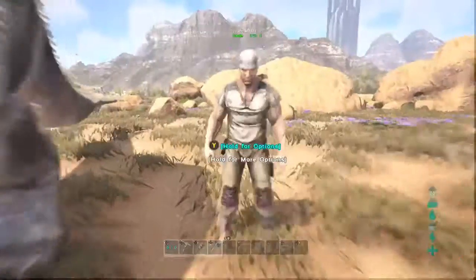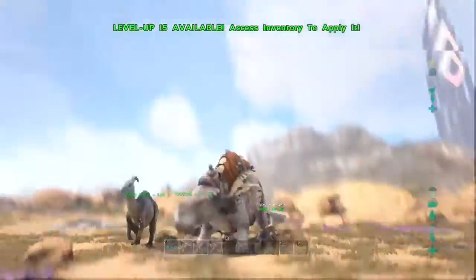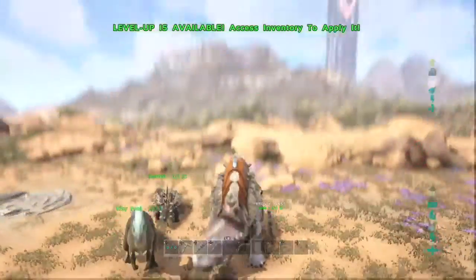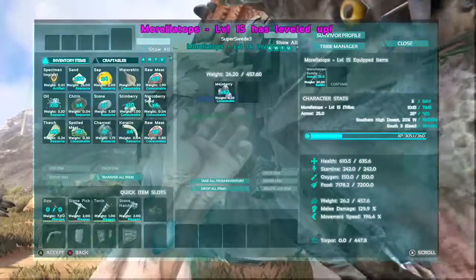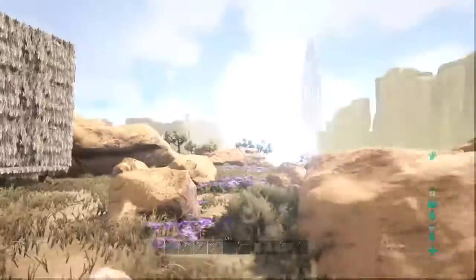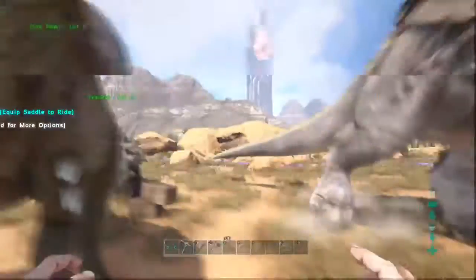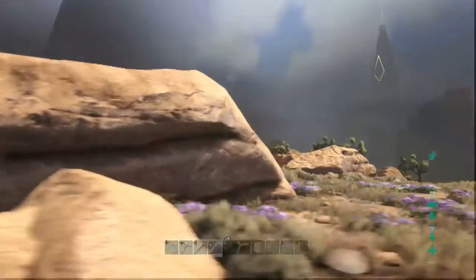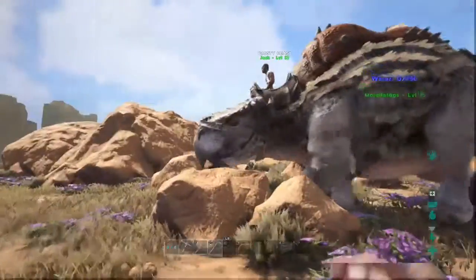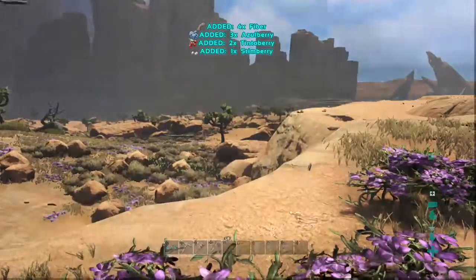Alright guys, hey what's up! So today we are doing episode 2 of ARK Survival Evolved on Scorched Earth. Last episode we got our Morellatops saddle which is awesome, and he can level up too. He's got a million mejo berries in him. He's level 15 so I'm just gonna take a ride out with him and get some berries. There's a lightning storm - it's fine, they just disable your electricity stuff. That's for super advanced players so we do not care about that.